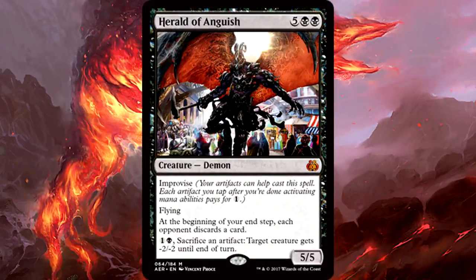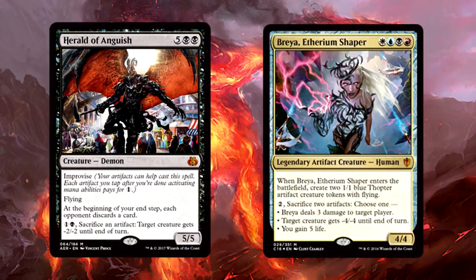Herald of Anguish is 5 of anything and 2 black for a 5/5 Demon with Improvise and Flying. At the beginning of your end step, each opponent discards a card. You can also pay 2 mana and sacrifice an artifact to give target creature -2/-2 until end of turn. This might be the most bomb card in all of Limited for Aether Revolt. A 7-mana 5/5 Flyer with forced discard and built-in removal is imposing, and it's also another bomb card for the Brea Commander deck — easy to cast and it will take down everything.